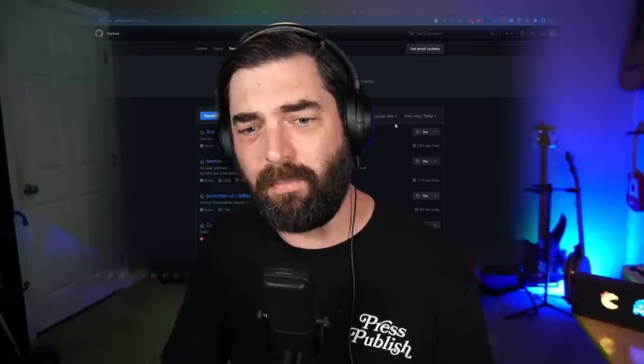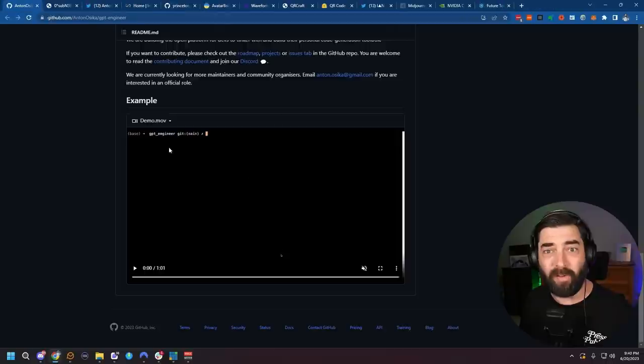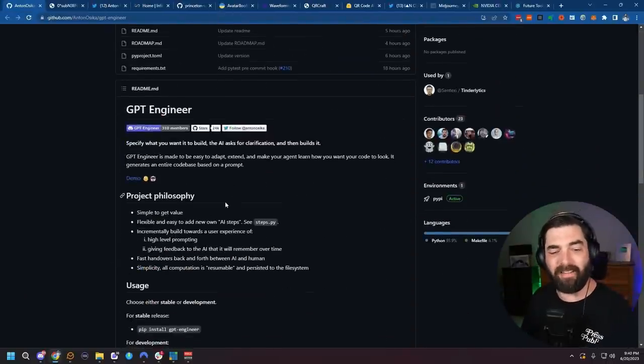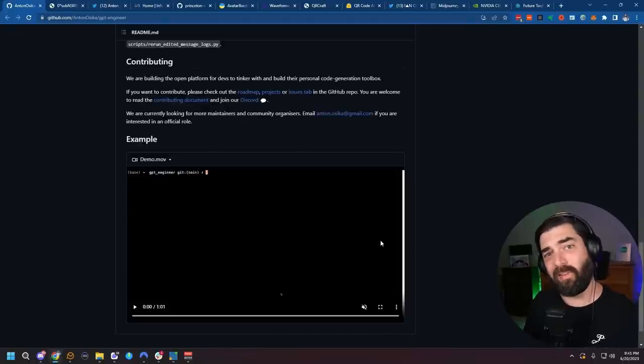This reminds me of all the excitement that was going around when AutoGPT came out. This is like that, but it's a GPT that will build any app or game you can imagine — and this is available right now. You can install it on your local computer and run it. It's open source. I'll link below to the GitHub because there are installation instructions. This is probably something I'll do another setup video on in the future and actually walk through setting this up and try to get it to build some stuff.